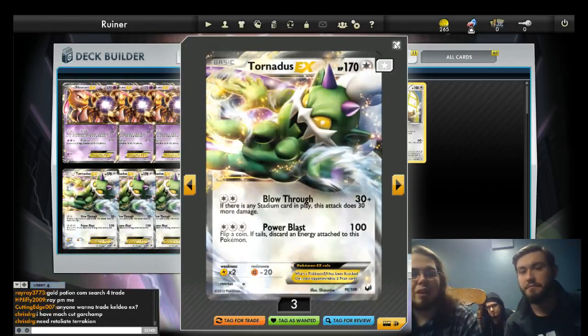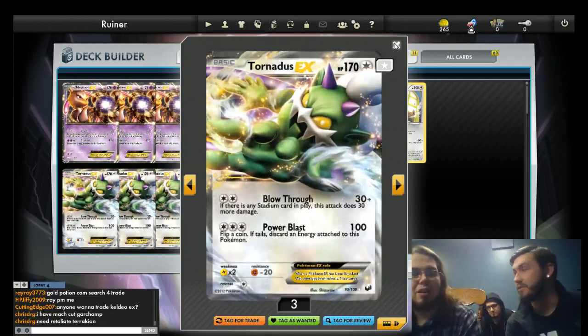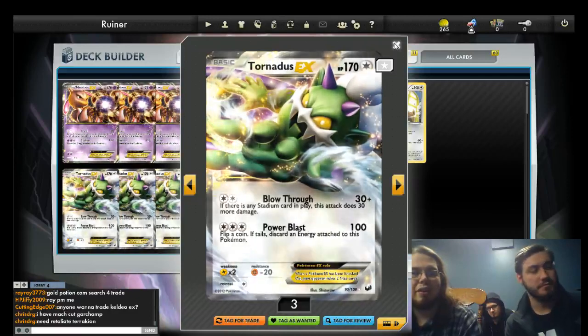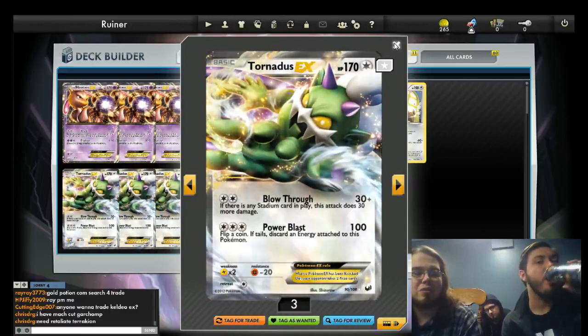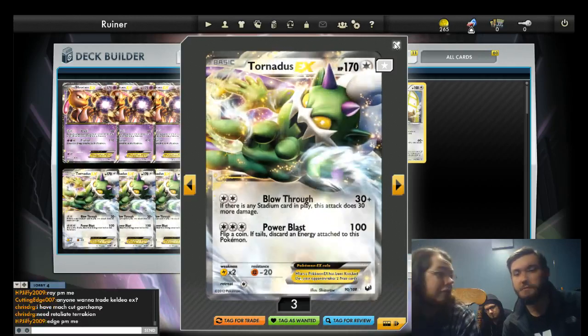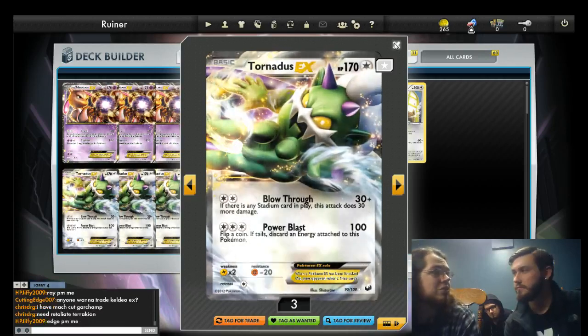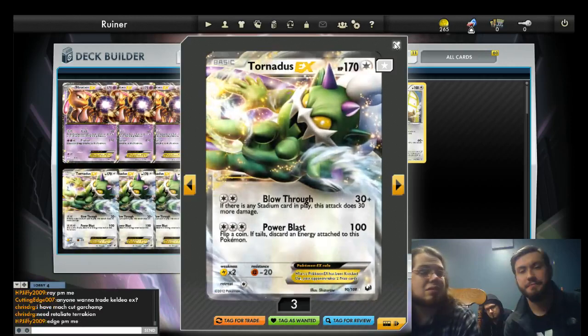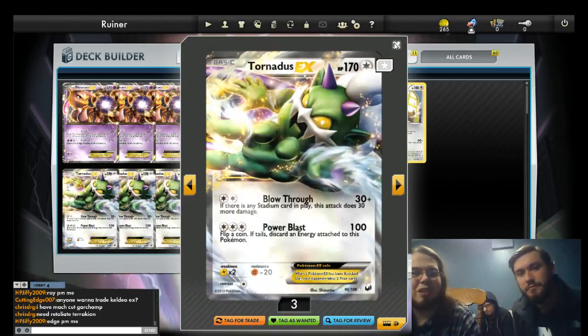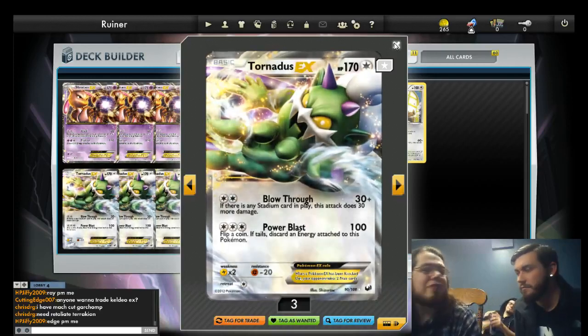Landorus is good — pretty much all of Landorus does not have a good time against Tornadus. He's quick enough that he can actually two-shot a Keldeo, so if you go first with him you can put some pressure on against the Blastoise deck. I personally feel that this deck is an underdog against Keldeo Blastoise — I don't think it's unwinnable. I've seen this deck beat Keldeo Blastoise a number of times, but you really do have to win the variance. I'd put it at 60% in favor of Keldeo.